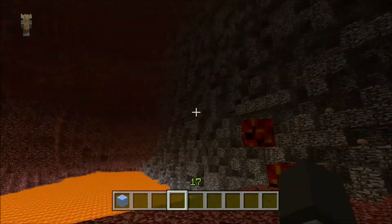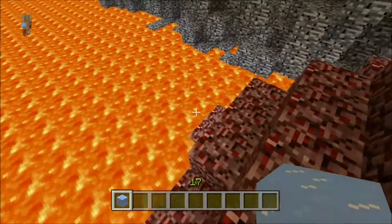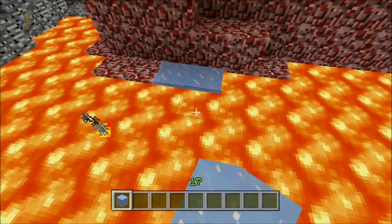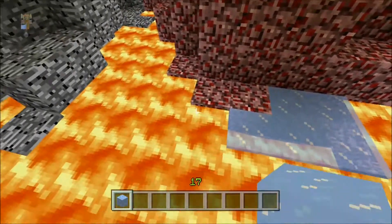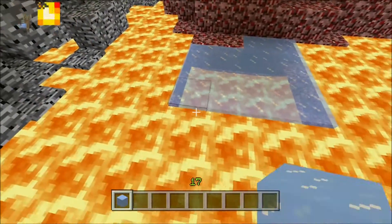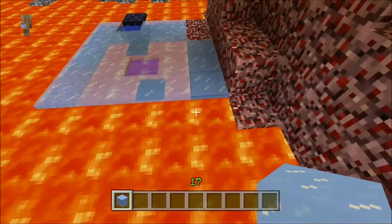All you really need is the ice block. Place the ice block down and then you sit and you wait for it to melt. I'm just gonna place a lot so then we can have a lot of water in here.